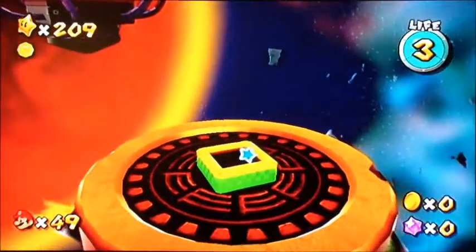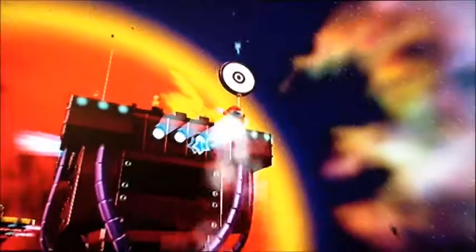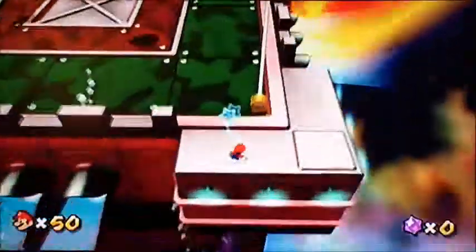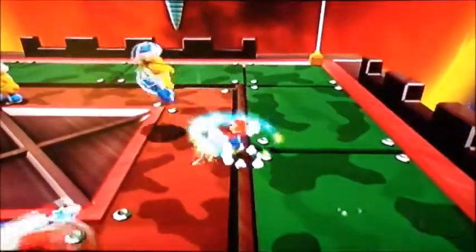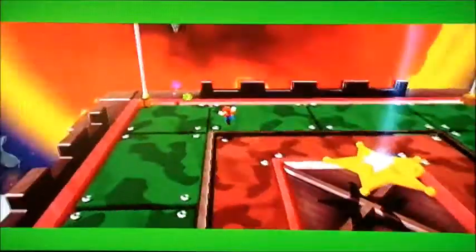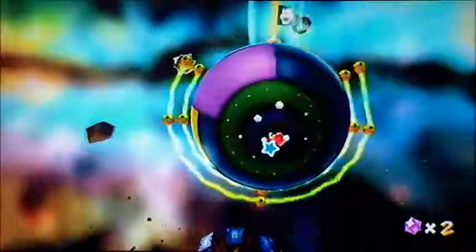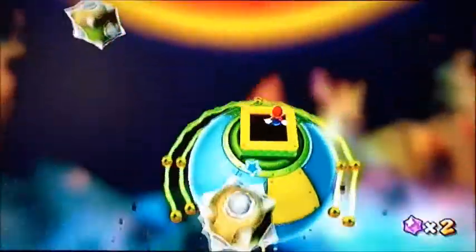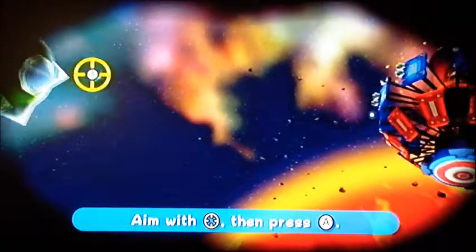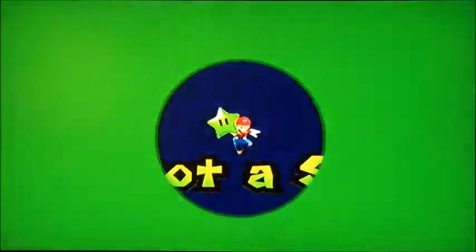The green star is actually right in front of the death path. If you miss it — if you go even an inch past where the green star is — you're as good as dead. I'm going to get rid of these right away. That was bad. Finally, get the green star. World 5 is complete.